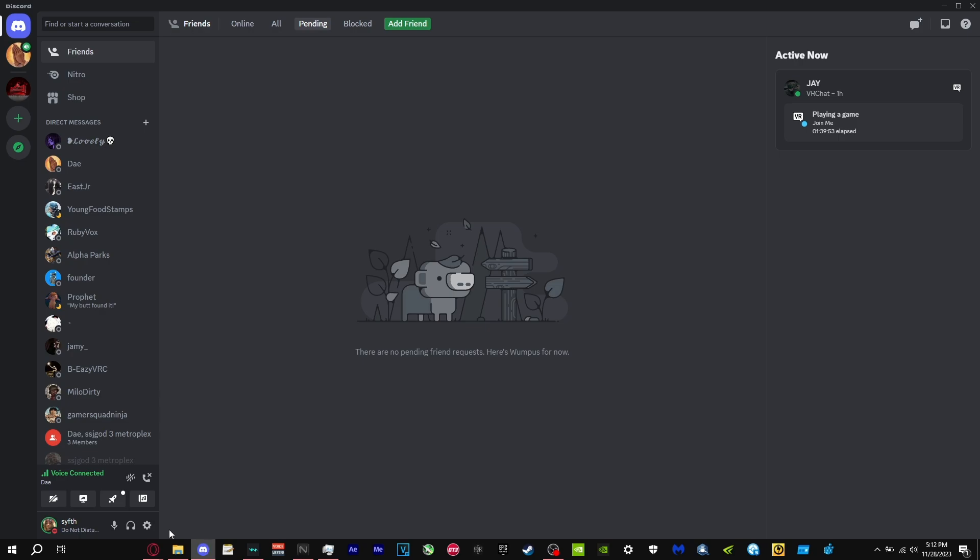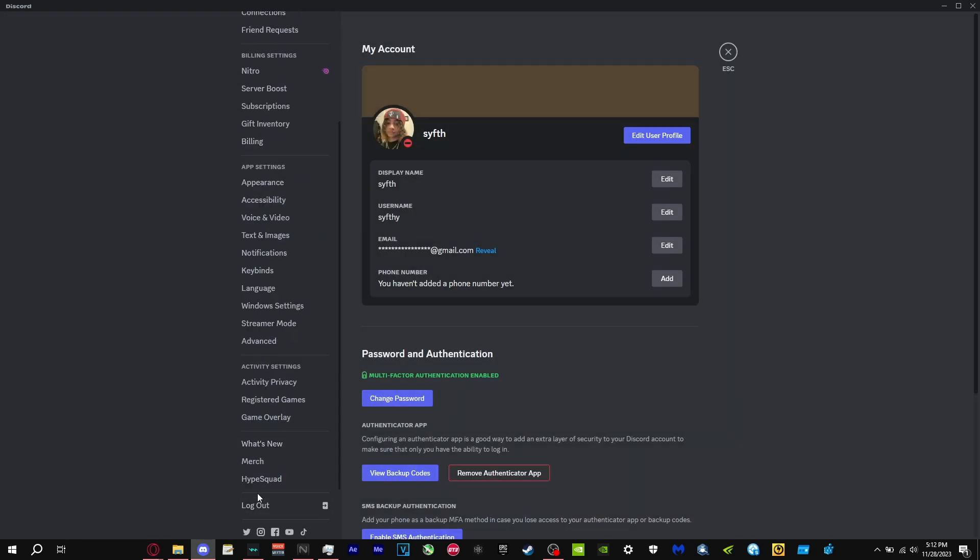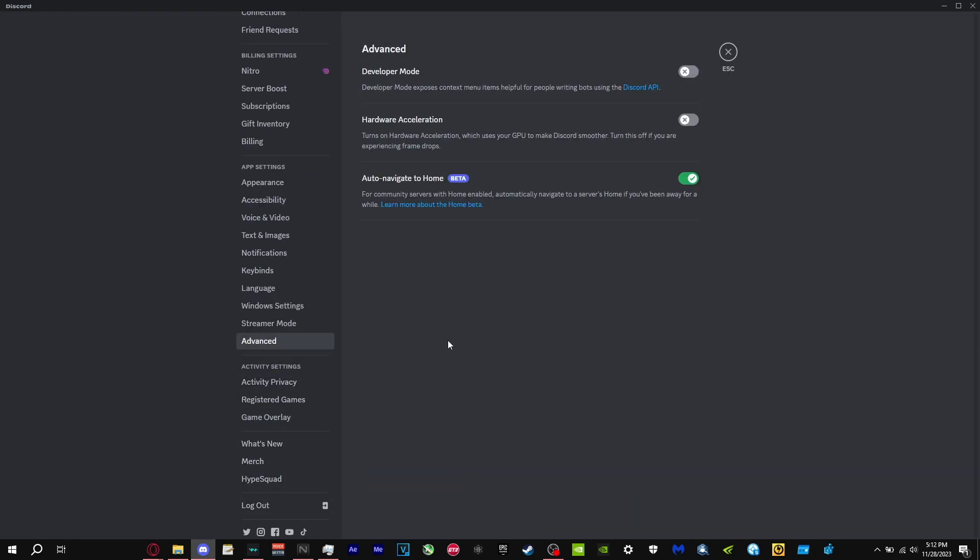For the next tweak, open up Discord, go to your settings, scroll down to Advanced, and where it says Hardware Acceleration, turn that off. This will interfere with your game's performance, especially if you have an older or weaker GPU. Turning this off will significantly improve your FPS.